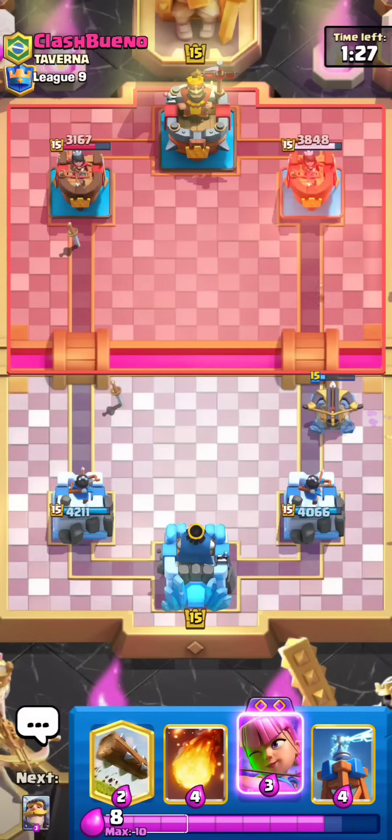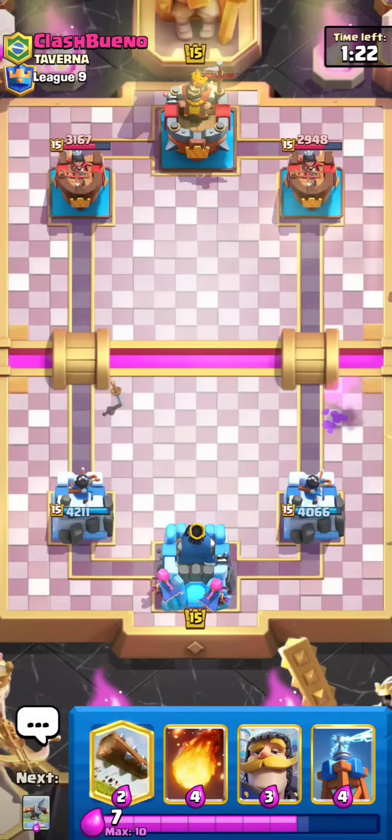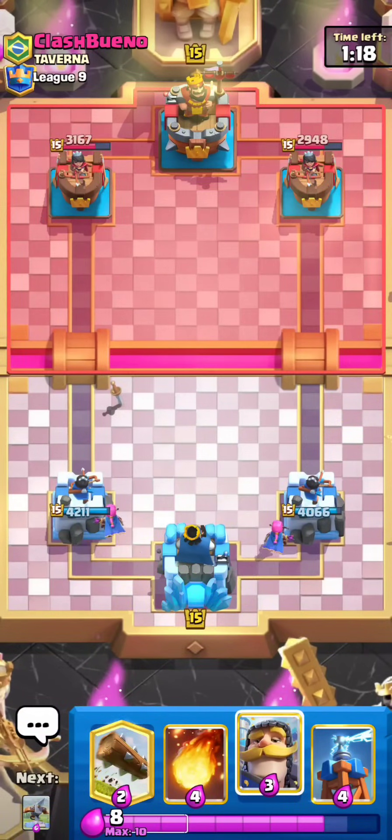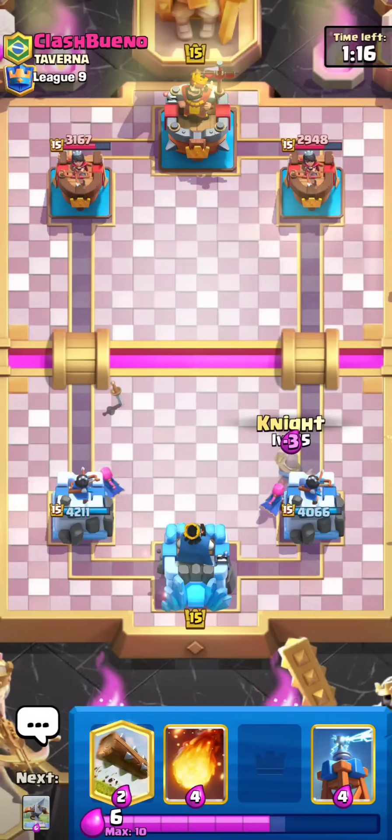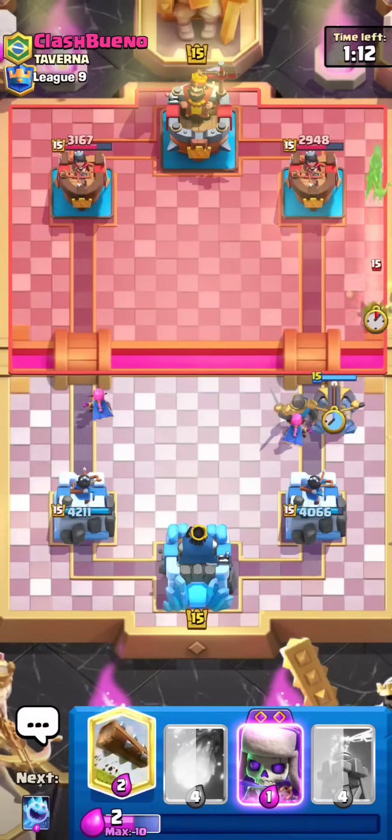Wow, that's actually really lucky. I did not expect the X-Bow to 1v1 the Miner like that. I thought it would basically be dead — that's why I didn't support it by logging the Miner. We actually get a really big lock, getting more damage on the right than the left. I'm surprised by that, but I will definitely take that. I'm going to go in because he's not playing anything. I think I'm up Elixir right now, so I'll just go Knight X-Bow.